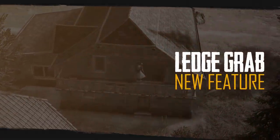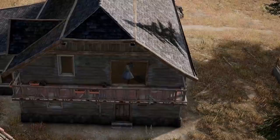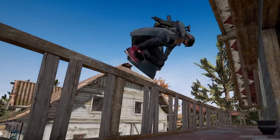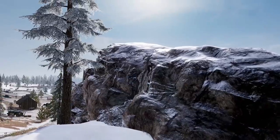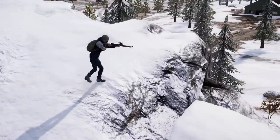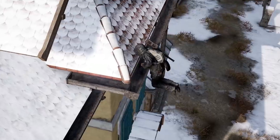PUBG players can now reach all-new heights and set up ambushes from places they never could before with the all-new ledge grab feature. Dropping down to a lower balcony to get the edge in a firefight, or jumping up to a hard-to-reach rock outcropping to make the perfect sniper's nest, are now within your reach. And of course, jumping from rooftop to rooftop just got a whole lot more useful.